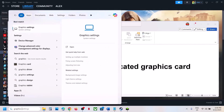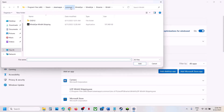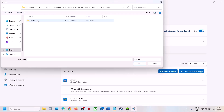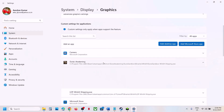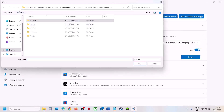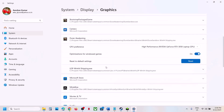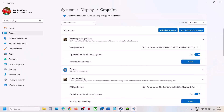Still not working? The next step is to run the game on the dedicated graphics card. Type 'Graphics Settings' in the Windows search box, open it, click 'Add desktop app', and navigate to the game installation folder. Go to Binaries > Win64, select the exe file, and click Add. Once added, click on the game and select High Performance. Repeat this for the first exe file in the folder as well.